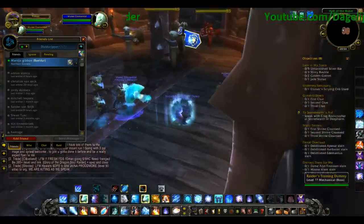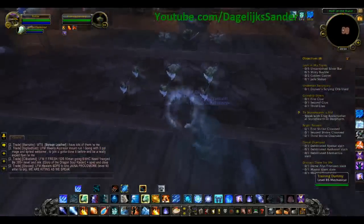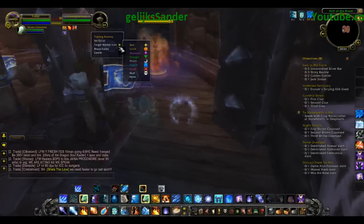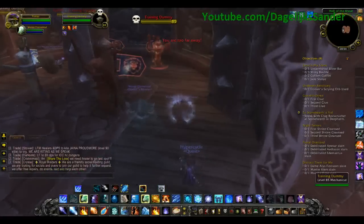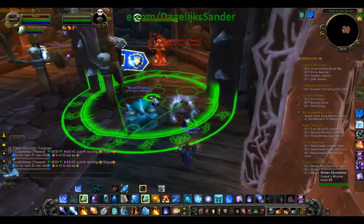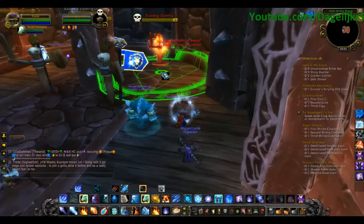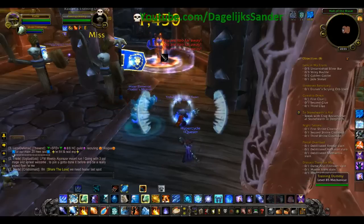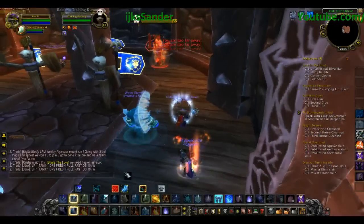First, go looking for the healer. Let's say this guy is a healer — mark him. The first thing you do is use your Freeze from your pet. I suggest you make a little shortcut for it. I have a button on the side of my mouse for that — it's a fast thing. Pop that, and it will go and freeze him.